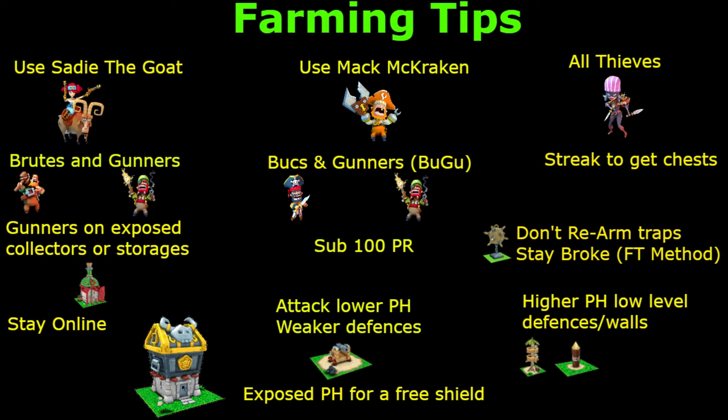Attack lower Pirate Hall bases with weaker defenses. Pretty self-explanatory. I can attack Pirate Hall 10s that have weak walls and weak defenses — there are plenty of them at every Pirate Hall level and they've still got a decent amount of loot you can go farm. Don't be afraid of being the big bully, because we've all been bullied at some point in the game.